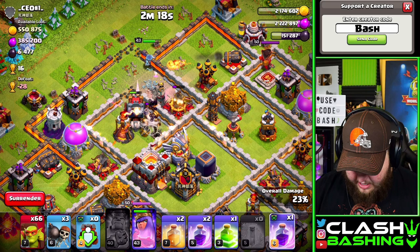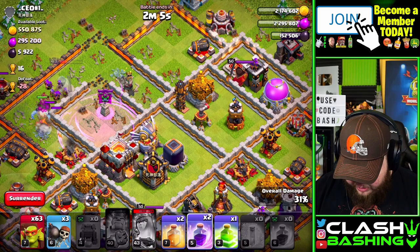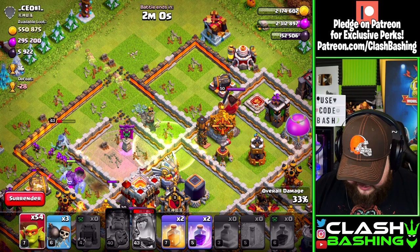I believe we have a yeti-valkyrie combination in the clan castle. I recommend getting some kind of damage in there — whether it be valkyries, PEKKA, or yeti-valkyrie — just get some damage in your clan castle, it'll help you out quite a bit. We'll hit the queen's ability and jump right in there.